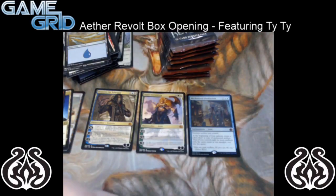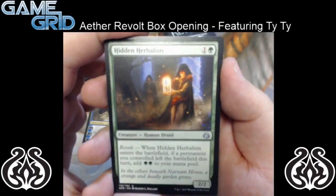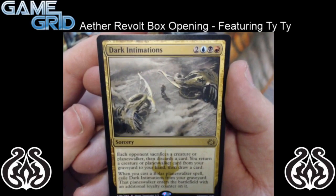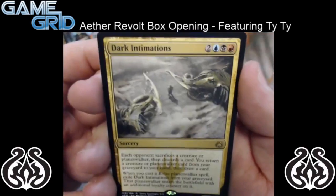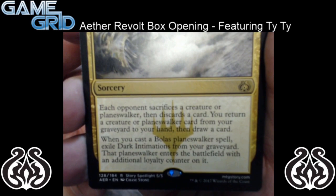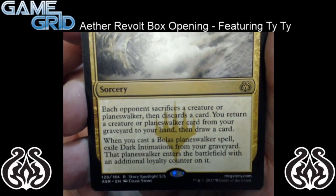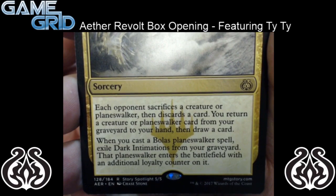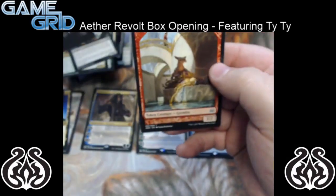So we're getting down to about 10 packs now. We have Hidden Herbalists for the first uncommon, Renegade Rallier, and Vengeful Rebel. And for our rare we have Dark Intimations — it's a 5 mana Grixis sorcery: blue, black, and red. Each opponent sacrifices a creature or planeswalker, then discards a card. You return a creature or planeswalker card from your graveyard to your hand, then draw a card. When you cast a Bolas planeswalker spell, exile Dark Intimations from your graveyard, then that planeswalker enters the battlefield with an additional loyalty counter on it. So pretty fun for Nicol Bolas. And nothing else in that pack.